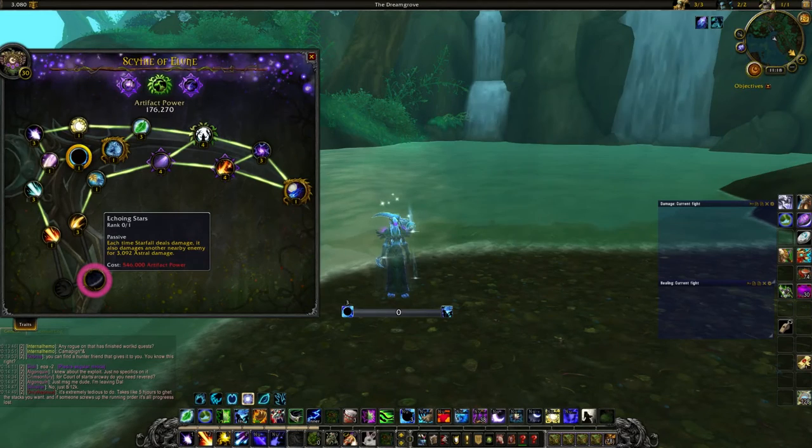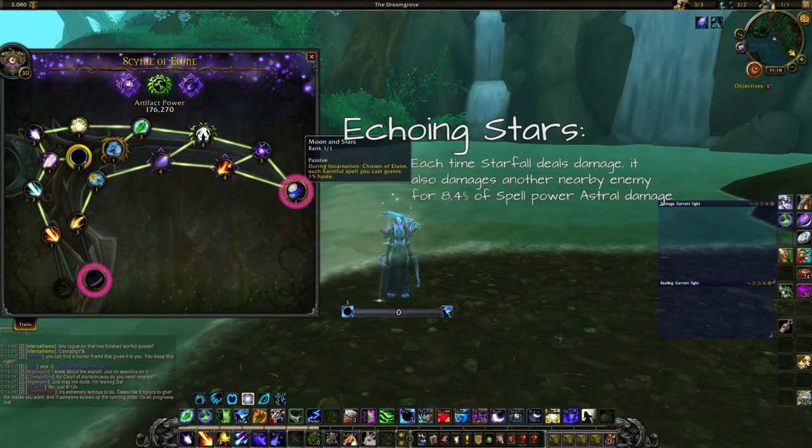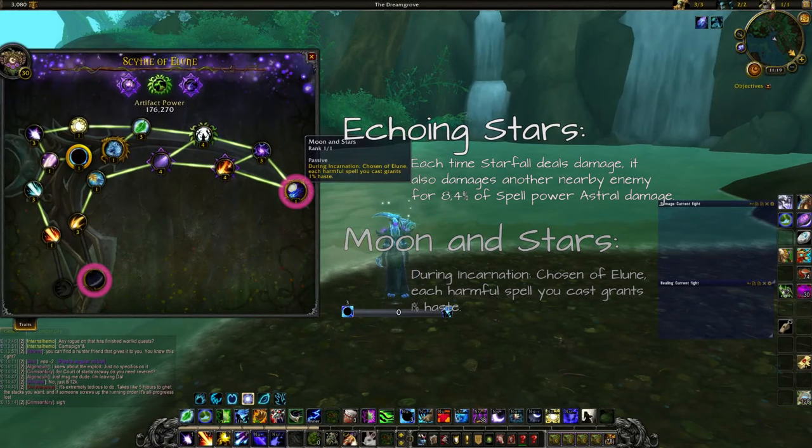After Solar Stabbing we go down to Echoing Stars, which is a slight AoE damage increase. Each time Starfall deals damage, it also damages another nearby enemy for around 3k Astral damage. It's a minor DPS increase to AoE and not as impactful as Moon and Stars, which is the main reason we routed through the right side of the tree.